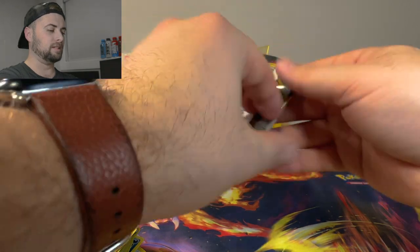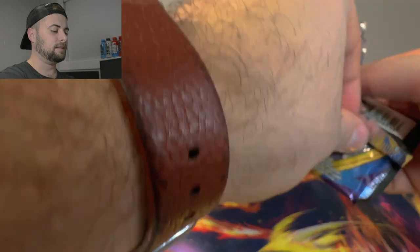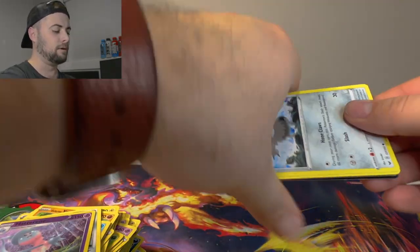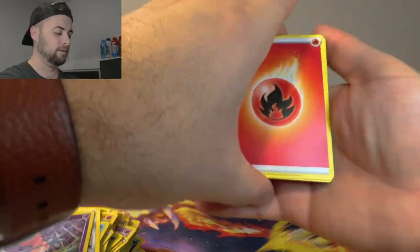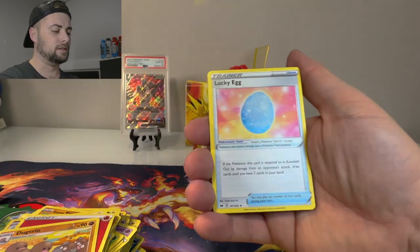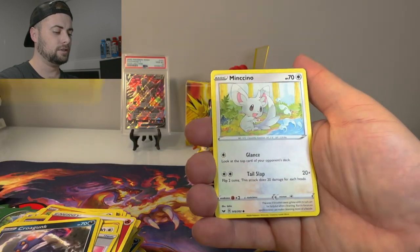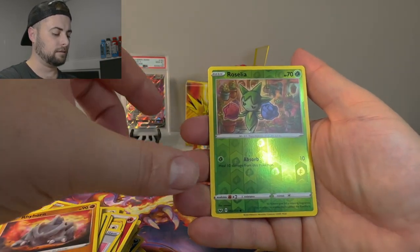Final pack from the Poké Ball tin — the Sword and Shield pack is absolutely crumpled, someone curb-stomped it before they put it in the tin. Say farewell to Sword and Shield, but we still got one more box to open. There's the code. Fire energy, Dugtrio, Dubwool, Lucky Egg, Galarian Meowth, Rookidee, Minccino, Rhyhorn, Roselia reverse, and a Lanturn regular rare. Three VMAXs so far.